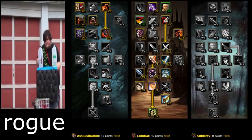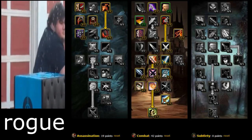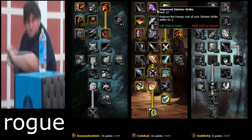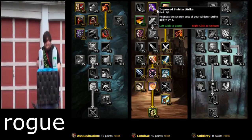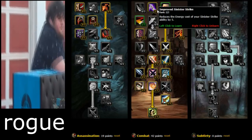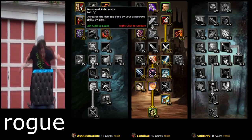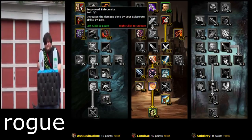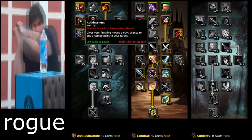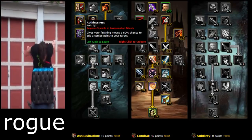For Rogue, you're going to be going Combat spec — Combat is the best for leveling — but you'll also put some points into Assassination. Improved Eviscerate increases the damage done by Eviscerate by 15% — big numbers, don't pass that up. Ruthlessness gives your finishing moves a 60% chance to add a combo point to your target — 60% is a big number.